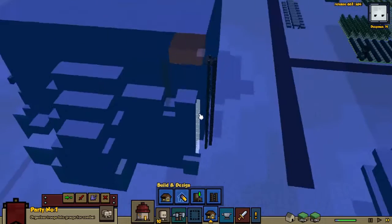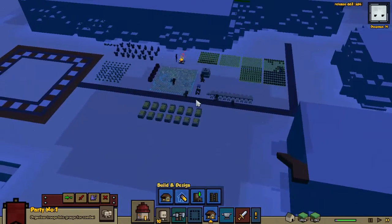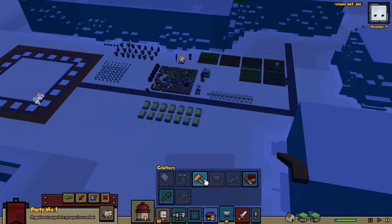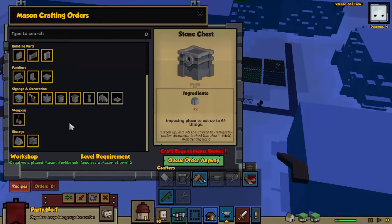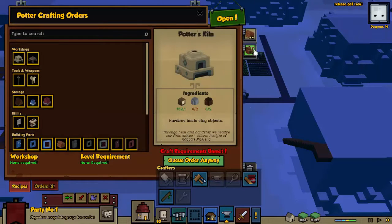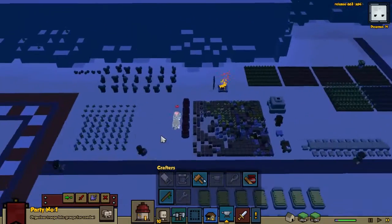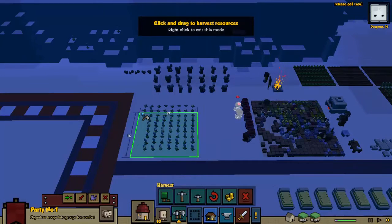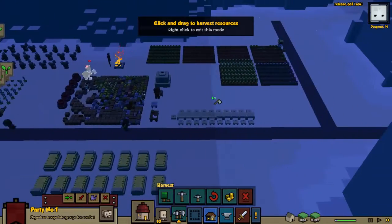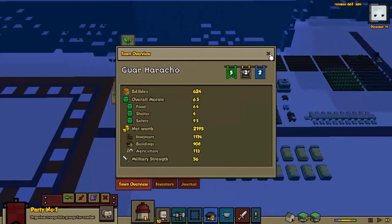We're gonna need a ladder up here in order to complete this. I don't think we're going to get to our 2200 net worth in time, but maybe we will. We've only got one left, so let's build a table. We'll do a preliminary harvest here to try and get up to that next level.